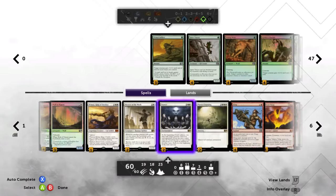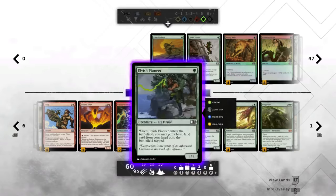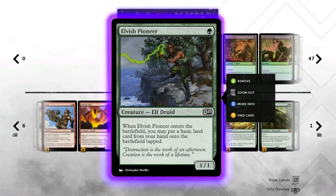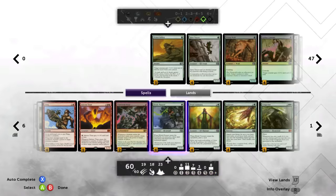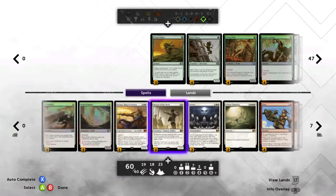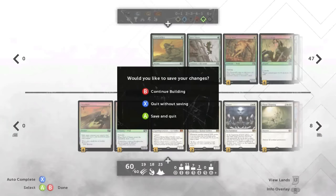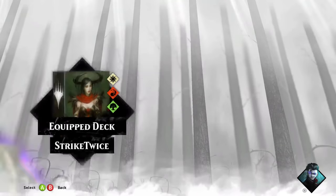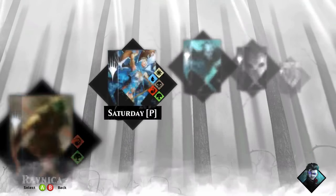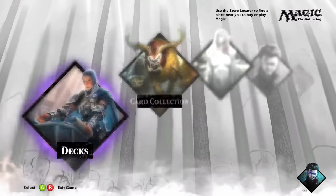This deck is pretty self-explanatory but it does not play itself. You have to be really careful about how you get your lands and what hands you keep. Don't always play around the Elvish Pioneer because sometimes that's going to leave you open to too many attacks. Be careful with your early game, and then this thing is going to beat the shit out of your opponent late game for sure. To show that, we're getting into a game right now. I'll be showing you at least one game right now and then two tomorrow. See you guys in a match.